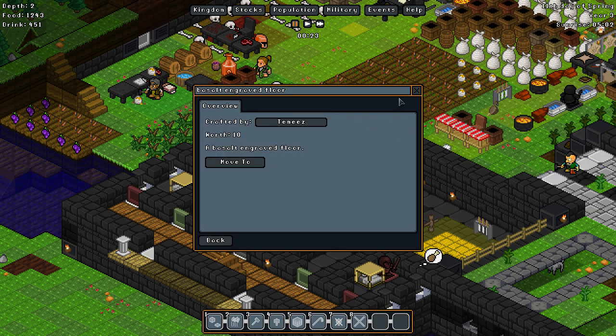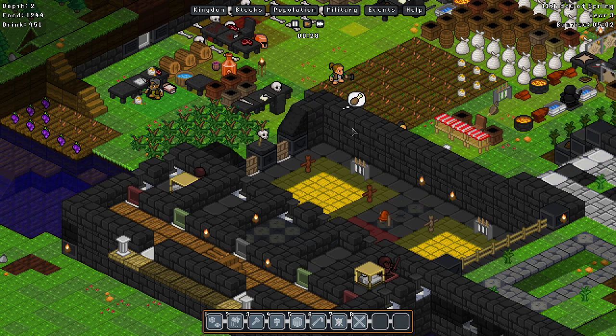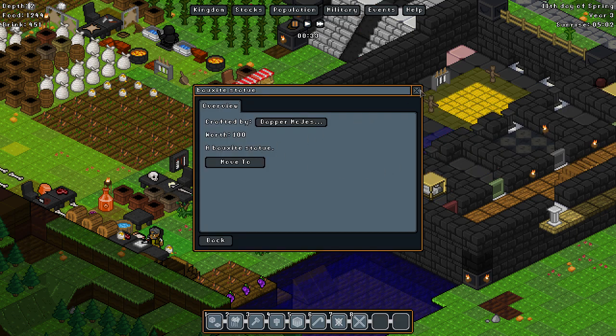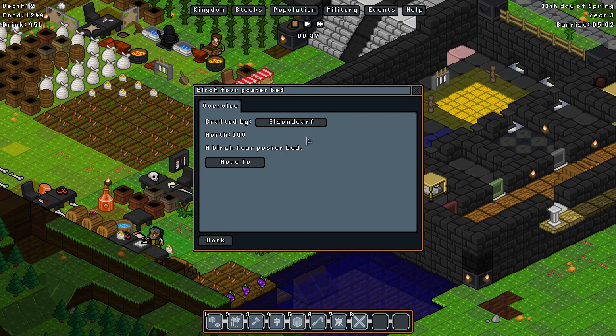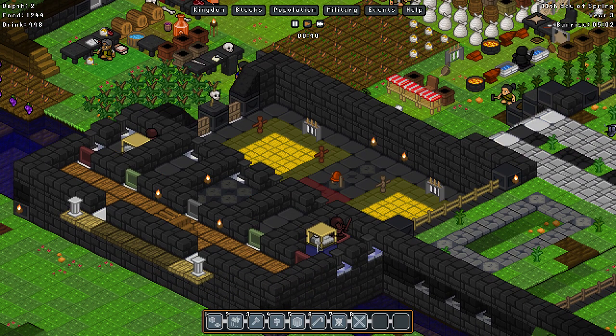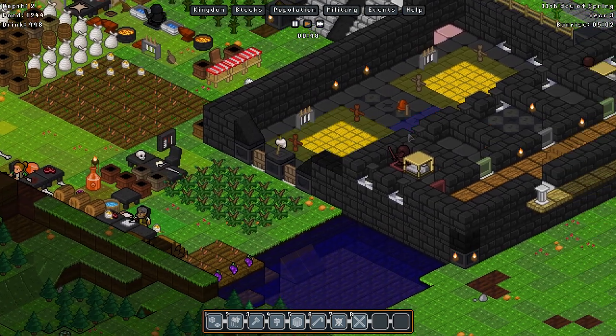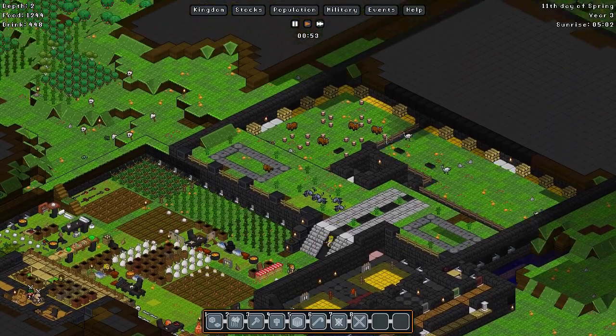Let's check out the bauxite statue — 100. What about this one? The beds: Elzendorf, 100. And this one? 76e. Elzendorf didn't put as much effort into that bed, Sir Prancy — you have him to blame, not me.